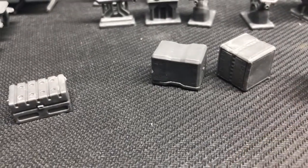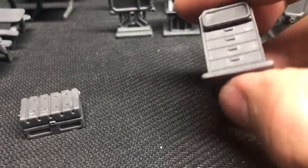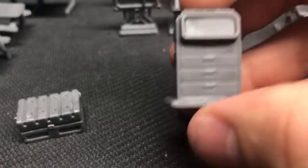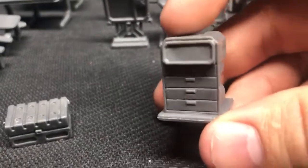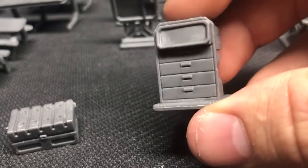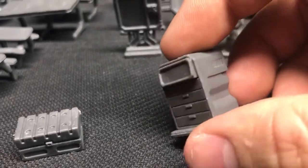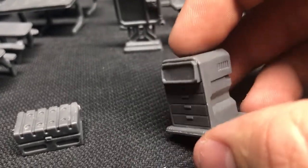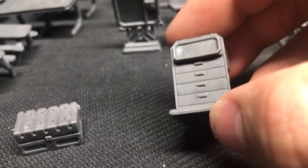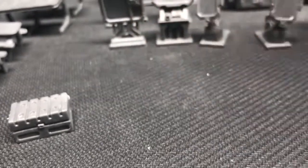Moving on, we've got these drawers. This is the stuff that's really going to make your maps in Dead Zone and Star Saga look like actual places. I've seen people playing D&D and when you don't have furniture, the dungeon just doesn't look alive. This is what makes it look like people are living here, like they work here and function and do things.